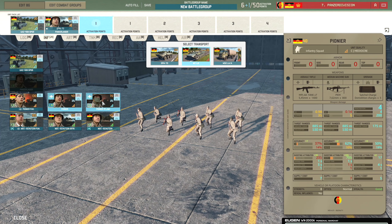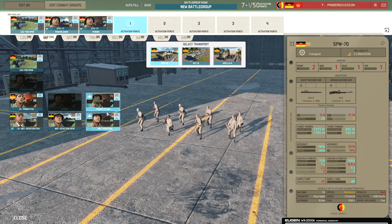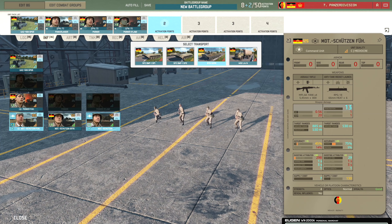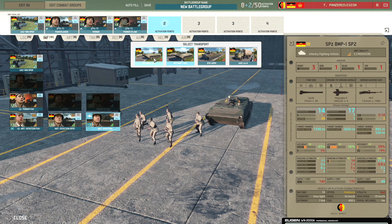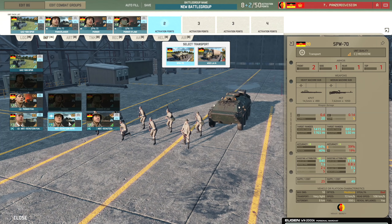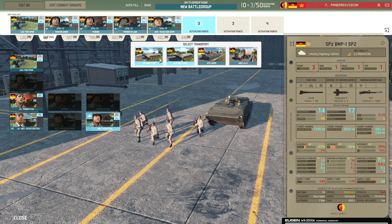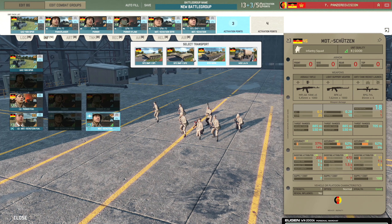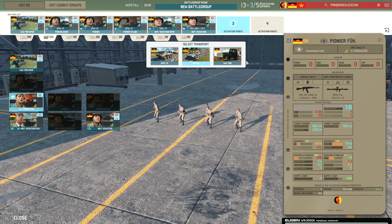Then we'll be bringing in Pioneers and Pioneer Flam - I want to try those. Some in SPW-70s. And I'm also going to bring in some Motschützen. The squads and the BMPs might be okay, although having the extra man could really make a big difference. We'll bring in one with the SPWs and some with the BMP without an HGM, though the Malyutka is not terrible.